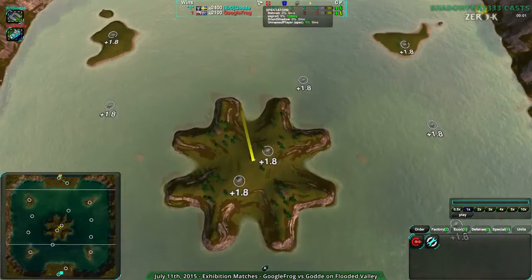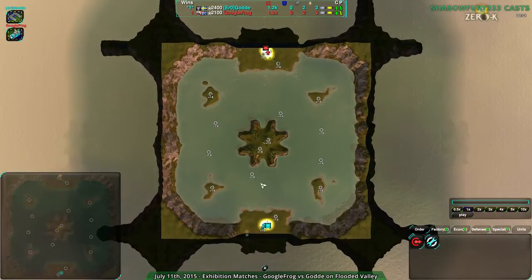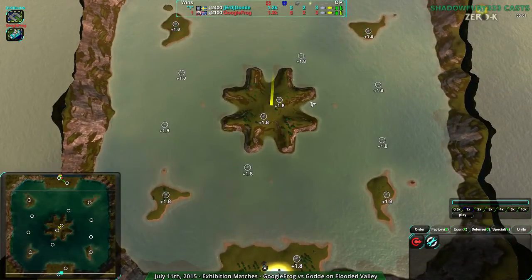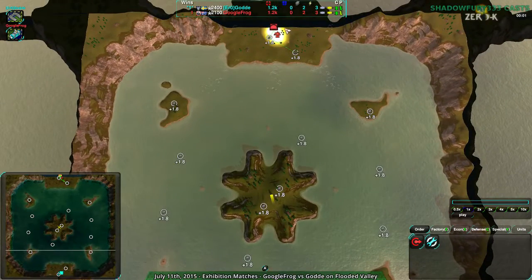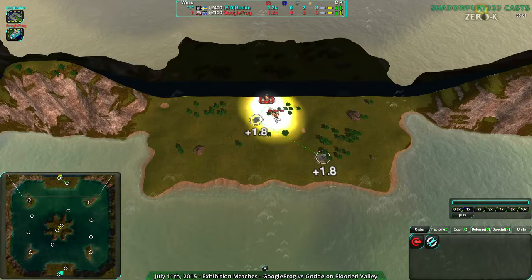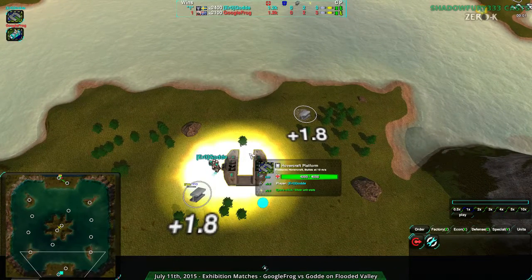Flooded Valley is a water map. There is water, and thus hovercraft, amphib, and ships — usually hovercraft and amphib — are what are played. It's also a famine map. What we saw last time on a famine map was Apophis, and Google Frog, although admittedly at great effort, did win. So we'll see if this works this time around. Gorda is going for hovercraft, and Gorda has typically been quite good with hovercraft. There was a while when Gorda was the only one playing hovercraft, and they played it very well, though admittedly there have been a lot of changes since that time.